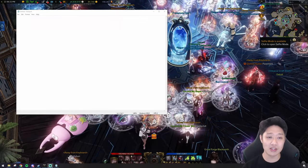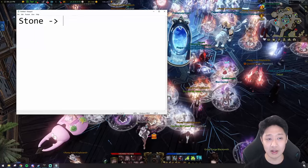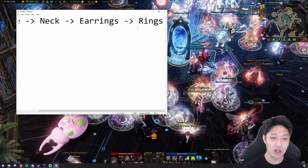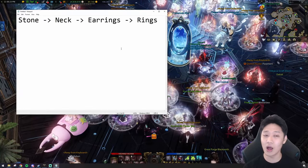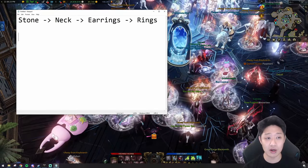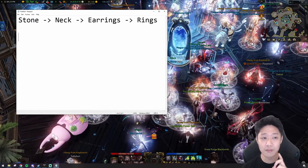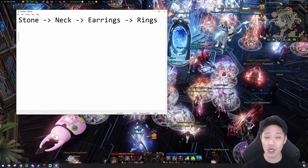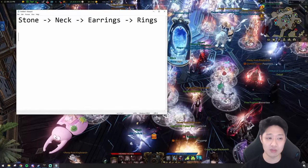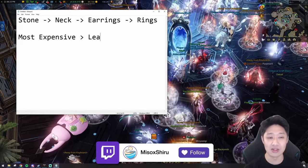Now in the past, it has always gone like this: you want to take a look at your stone first, then your necklace, then earrings, then rings — and then you throw in the book somewhere in between. But I think there needs to be an updated method because things have changed a lot in Lost Ark. Rather than a very linear experience, we should look at it as most expensive to least expensive.